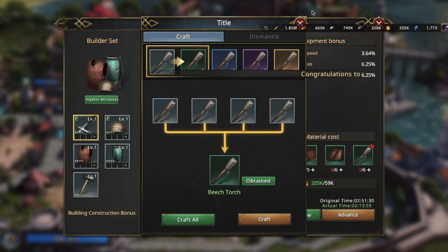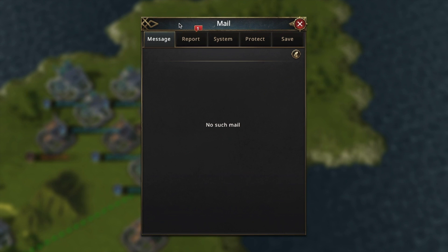Gather resources, attack riders, and craft items. All this together will help you a lot.